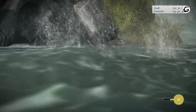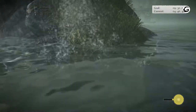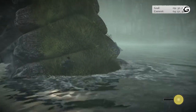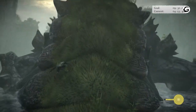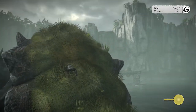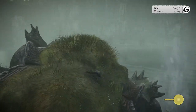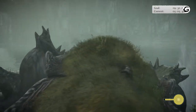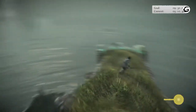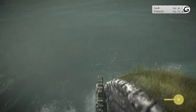Once again at his backside, do the usual — grab onto his green fur. Jump up, jump up, hold on, jump up. He'll do his shake again — just hold on. And then he's going to do his head dip again.